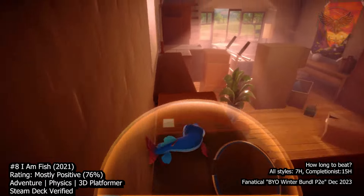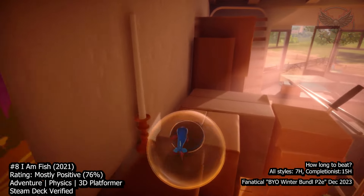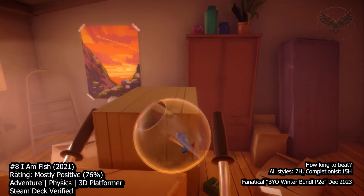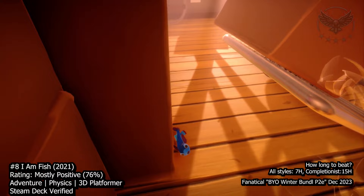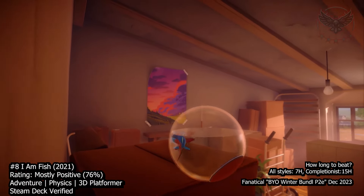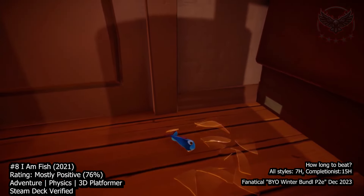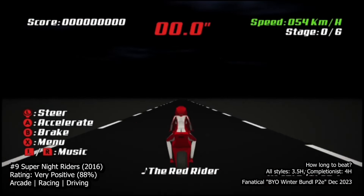The game's creative levels offer moments that are both fun and clever. While some challenges may be frustrating, the ample checkpoints and the option to skip puzzles ensure accessibility for all players. I Am Fish is a charming and engaging game that combines fun, frustration, and fishy adventures. Its cute characters, clever level design, and accessibility make it an enjoyable experience for a wide audience.